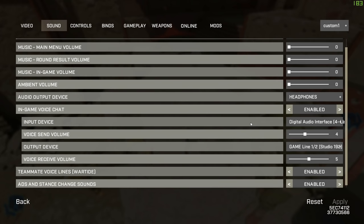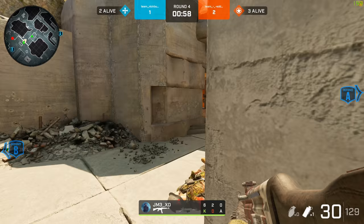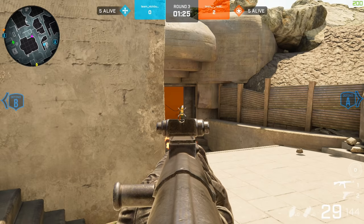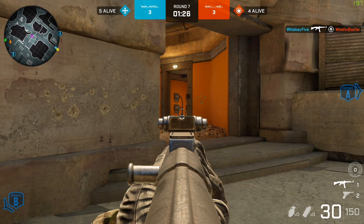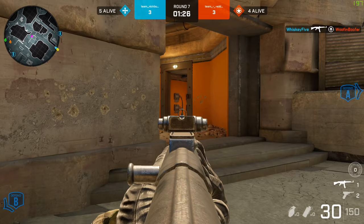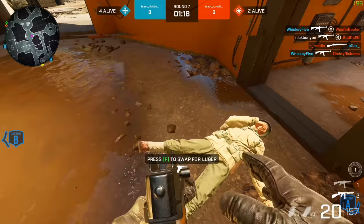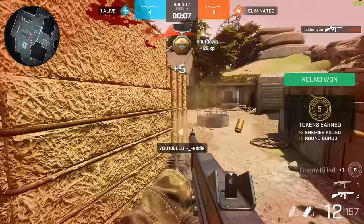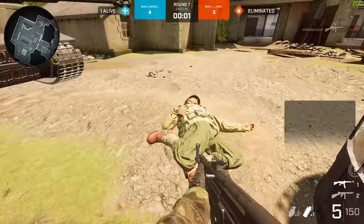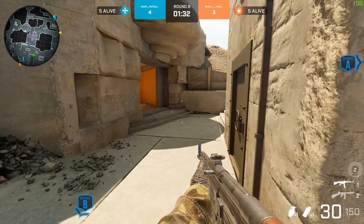If you can't hear teammates or can't talk and you change your input/output device, you might have to restart your game for it to take effect. Whenever you hit an enemy you'll get hit markers on a clear shot, but if you shoot through thin walls you'll do damage without seeing hit markers. You have two weapons: your main and a pistol. If you find a dead body with another gun, the smart move is to switch to your pistol, then swap the weapon — now you have two good weapons. You cannot pick up a weapon you already have on the ground. When somebody dies, any unused grenades or smokes fall to the ground and you just walk over them to pick them up — you can only have one of each.